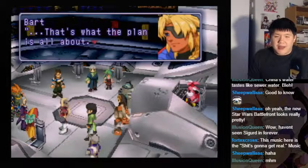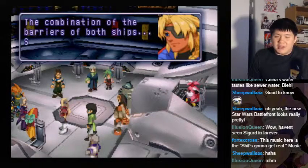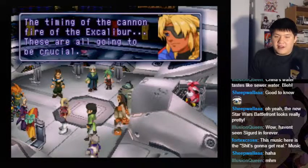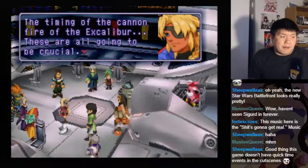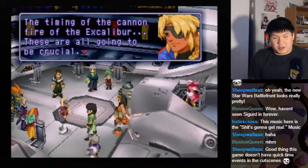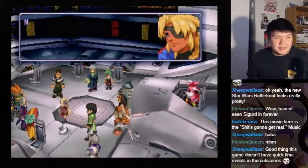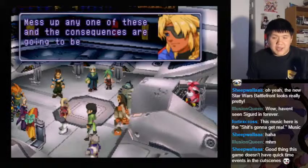Well, that's what the plan's all about — the combination of the barriers of both ships storming the Merkava, and the timing of the cannon fire of the Excalibur. These are all going to be crucial. What were the steps I had to do again? Quick time events — oh no. You have to deal with that in Bayonetta quite a few times. Mess up any one of these, and the consequences are going to be severe.